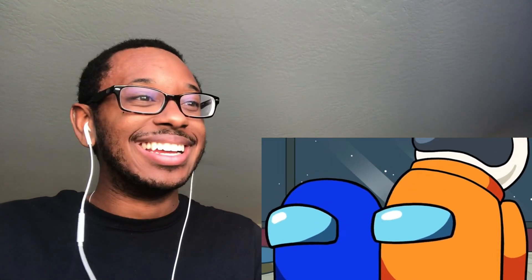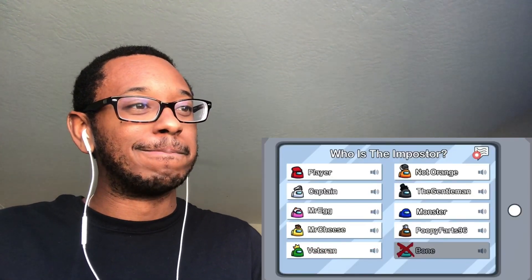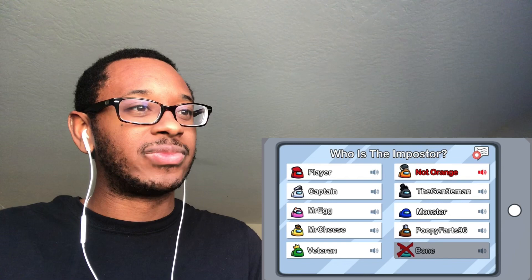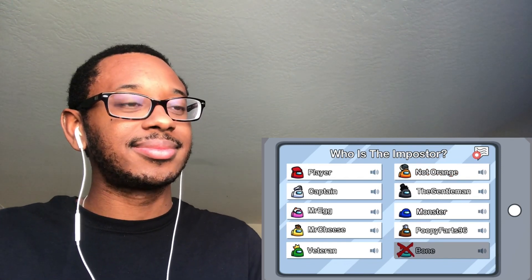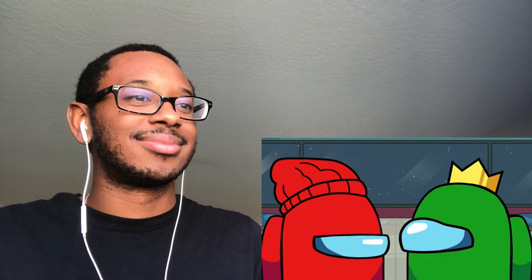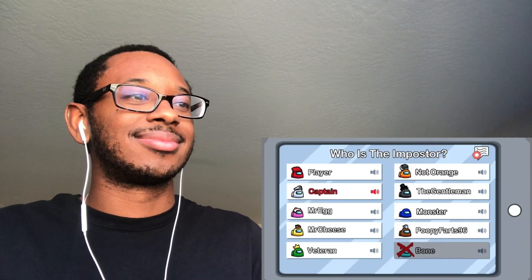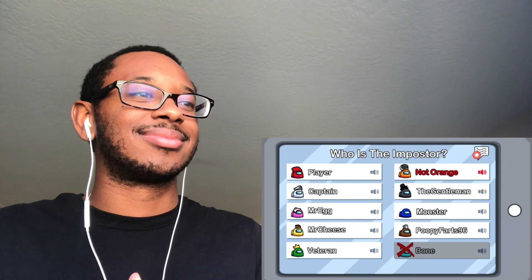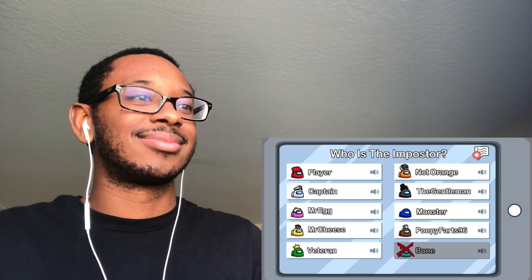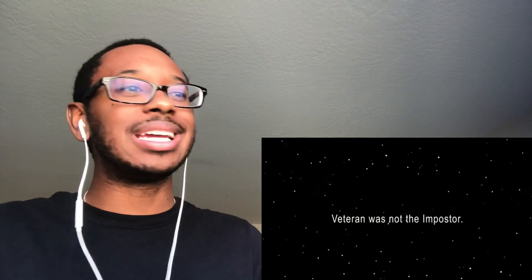Despite Player's objections, the group votes to eject Veteran — he was one of only two people outside the stack, making him look suspicious. Player believes Veteran is innocent and stood right next to him. The vote passes anyway, with Mr. Cheese also voting in favor. The reactor sympathizes: poor Veteran can never catch a break.